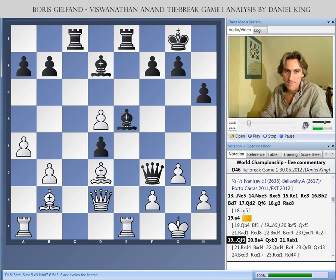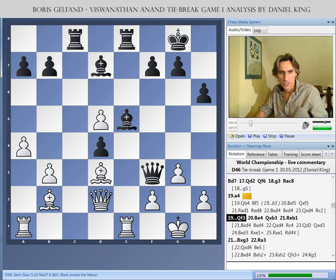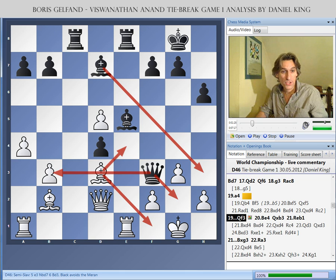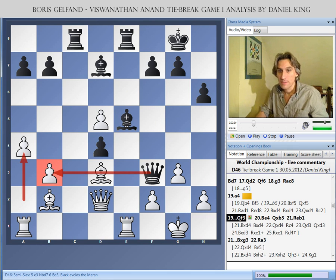Anand played Qf3. He was playing right from the word go, very quickly and very fluently — he already had something like a 10-minute time advantage over Gelfand. Qf3 is a very strong move. What black would like to do is play Bh3, which would threaten a mate. And when the bishop moves to defend — either e4 or f1 — the queen swoops across to take on b3. You can see why a4 is probably weak, because it leaves the b3 pawn vulnerable.